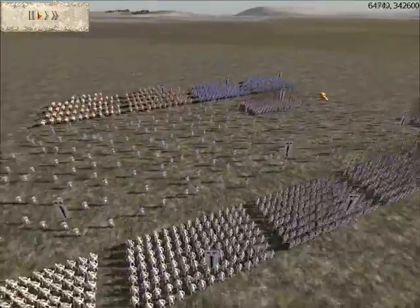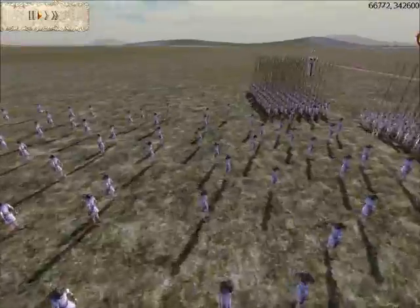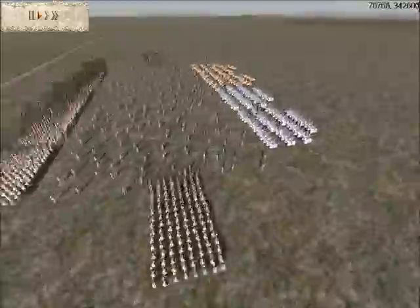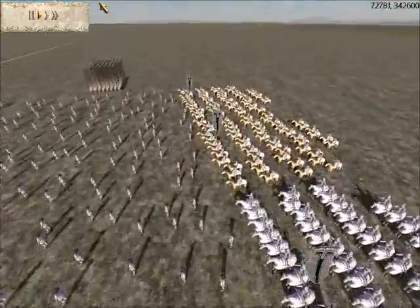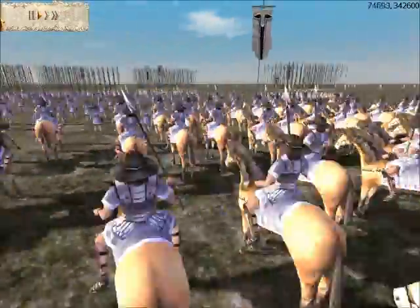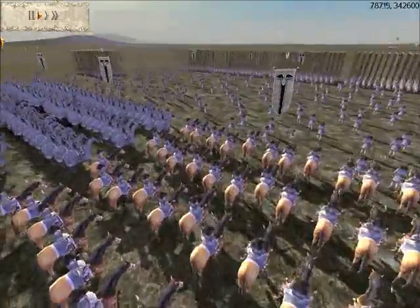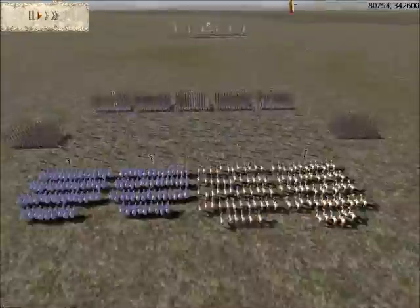3 units of Archers deployed in a line behind. 2 units of Levy Pikemen, just because I had spare Denarii. 2 units of Cataphracts — that's Super Heavy Cavalry. And 2 units of Greek Cavalry, which are Light Horsemen, which I was planning to use to run down any missile units.